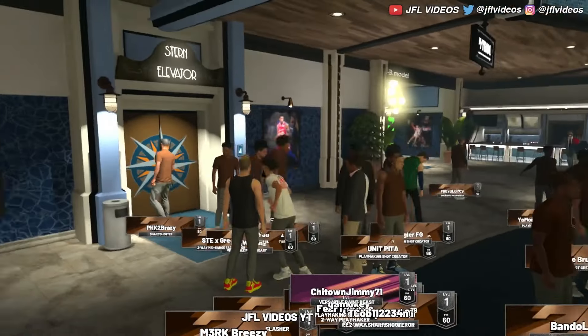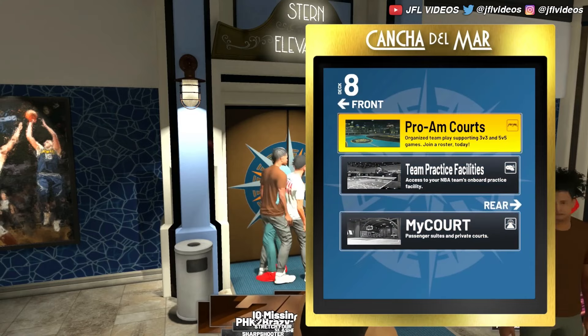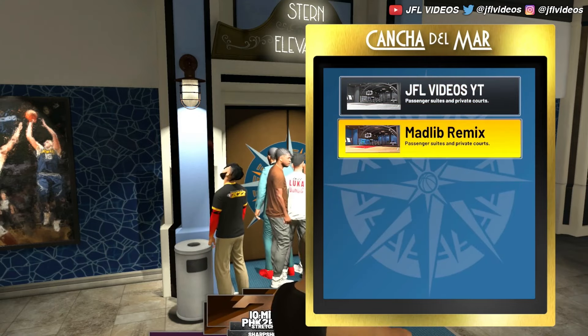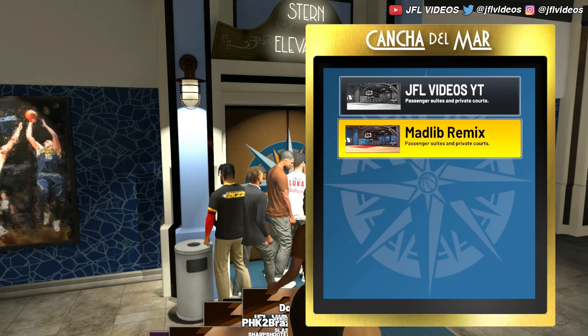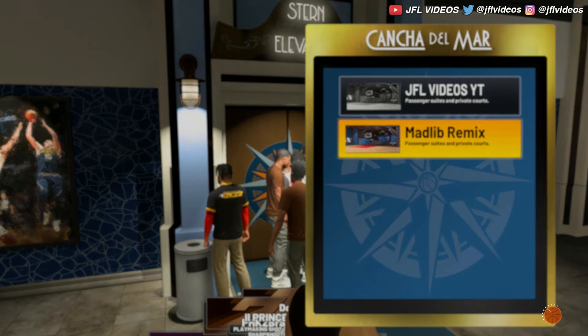Basically, when you spawn in the lobby and you have a friend in a My Court, you just want them to go to their My Court. If you're going to be joining them, click 'Use Elevator,' click Deck 8, then go to My Court. Right here it's going to show your name, and if you have a friend online — you both have to have each other added on Xbox or PlayStation — their name is going to come up right below your My Court.